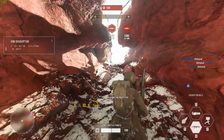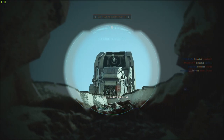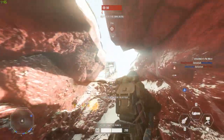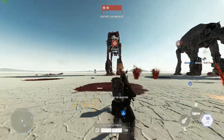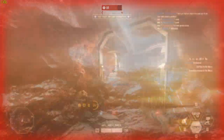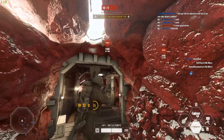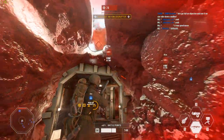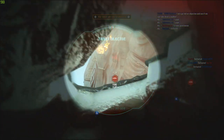Firing the ion disruptors can be tricky and depends on where you are in the phase. If the walkers are fairly far away you'll have to walk up to the surface to fire them, at which point you're very likely to get sniped. But if the walkers are almost above you, you can actually stay down in the trenches and still fire the ion disruptor, making it much easier when you're not in the line of sight of the enemy.